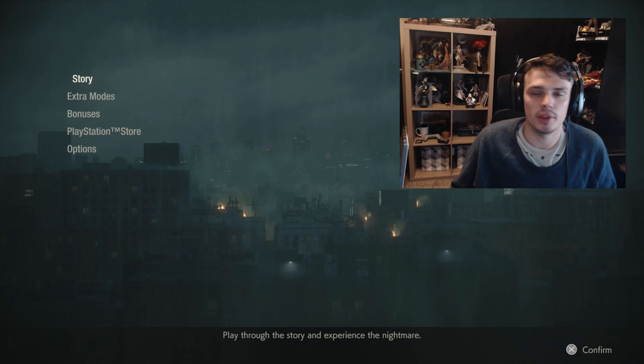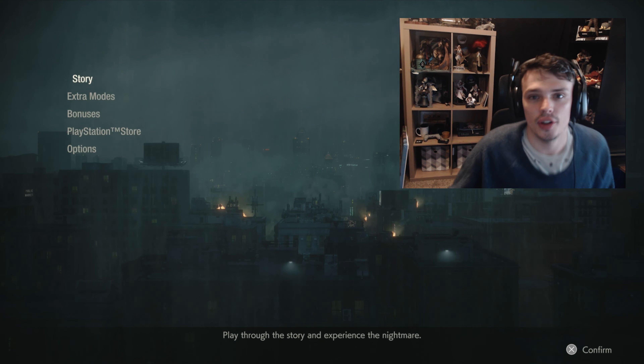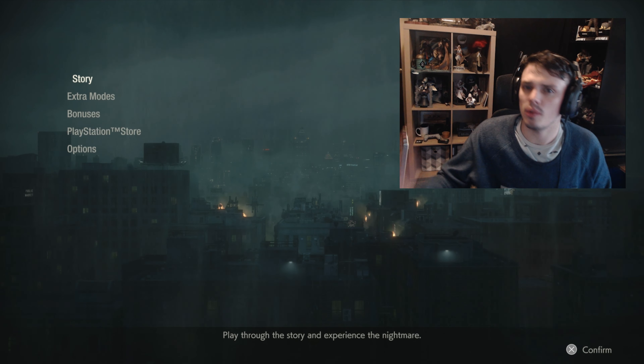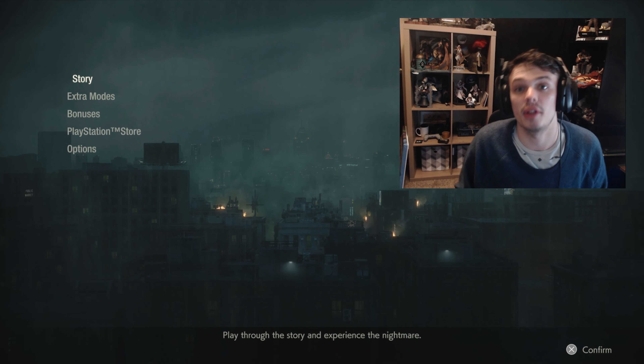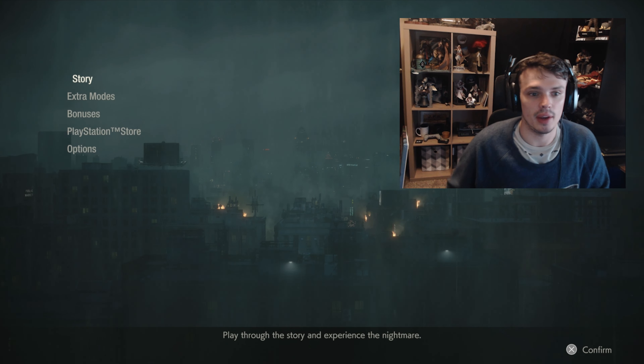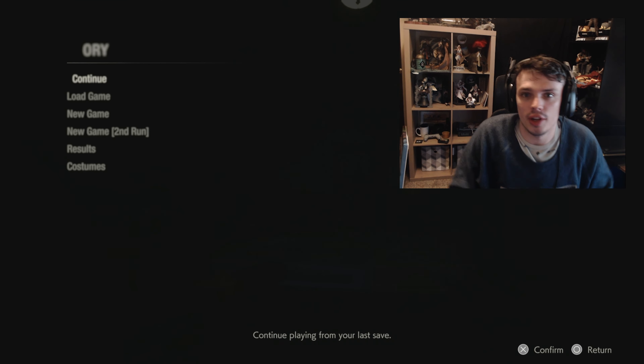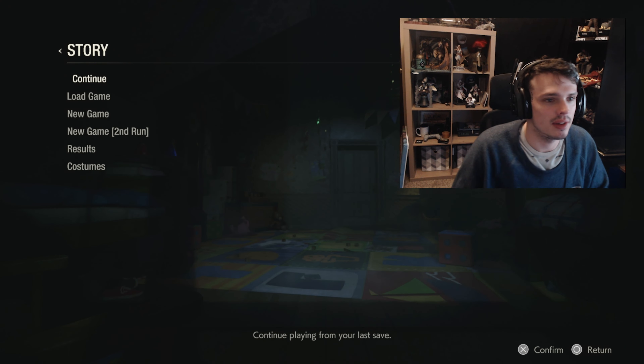He pretty much was just like, look, you're gonna have to get through me to get to her. Then it just cut to where we were playing as Sherry, which is something I didn't even know you could do in this game. We're in an orphanage and I assume it's gonna be haunted or zombified.